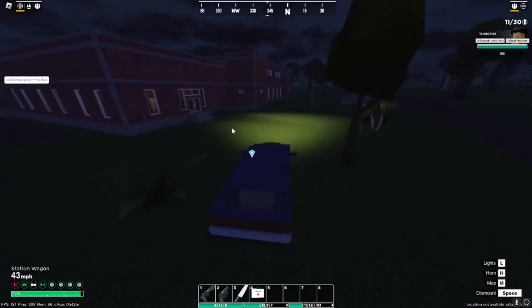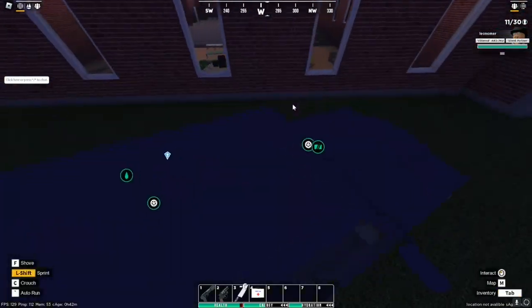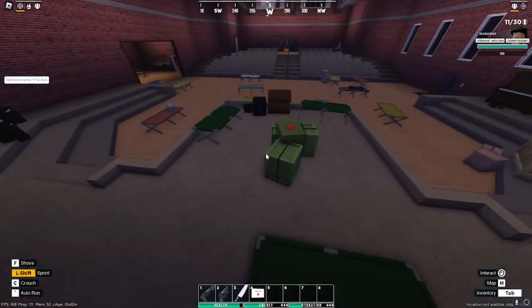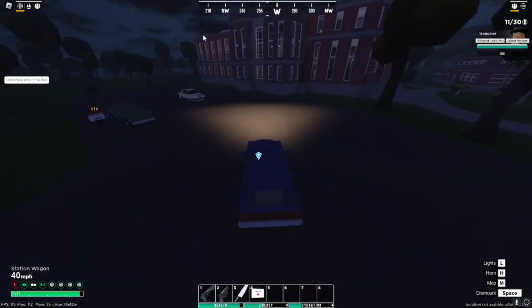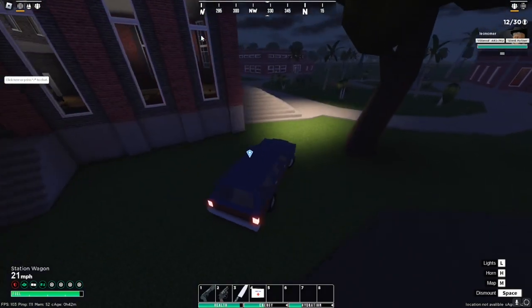The next hats are at University. The Hatched Hat spawns right behind this black crate. The Paper Hat spawns on one of the tables up in the second story of the main building.